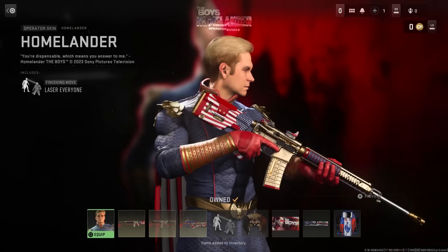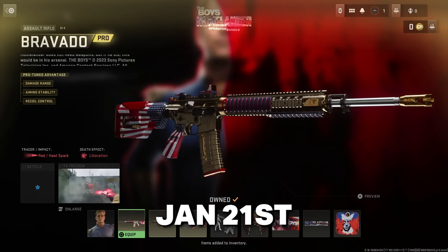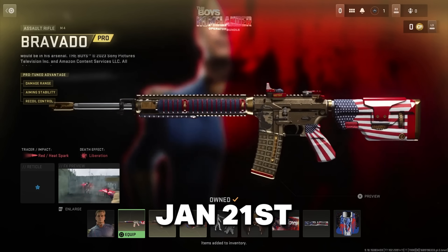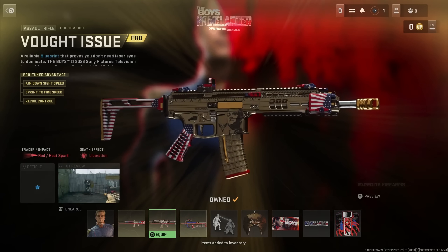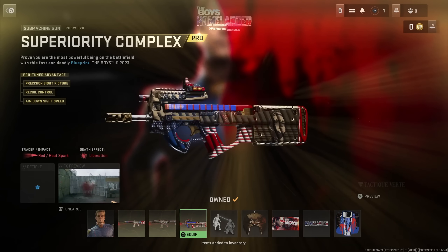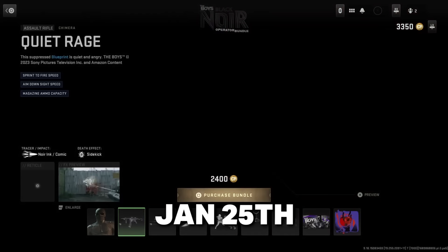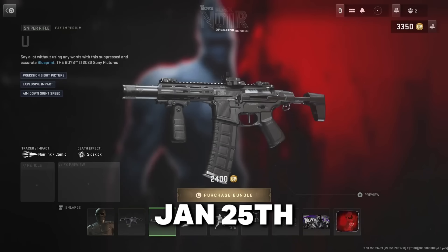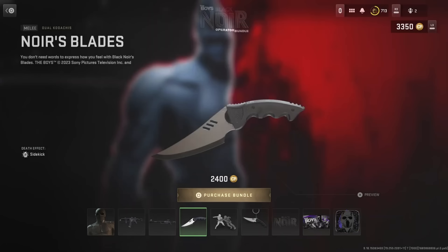The Homelander operator bundle is releasing on January 21st, just two days from now. This is a quick reminder of what the bundle will contain — it will have Modern Warfare 2 weapons because it originally came out in MW2. Then a couple days after that, on January 25th, we have the Black Noir bundle. These are coming back because they were only available for a limited time during the last Boys event.